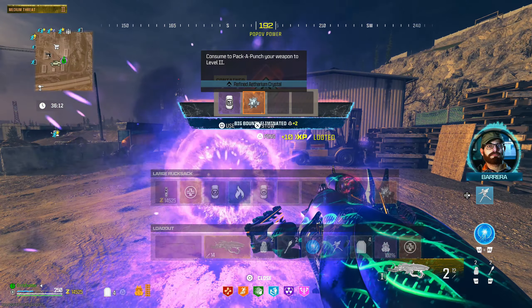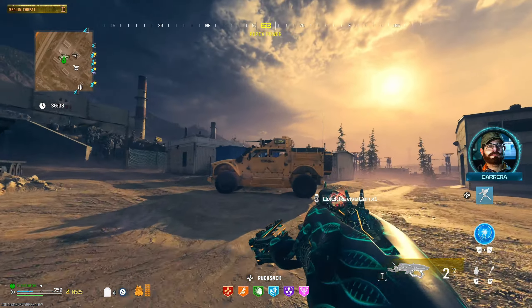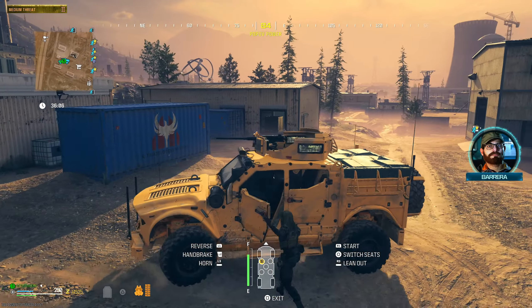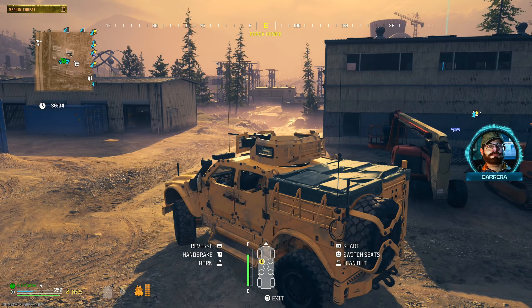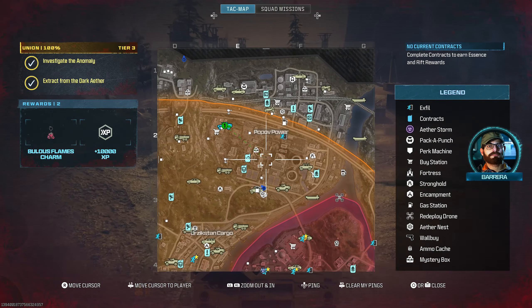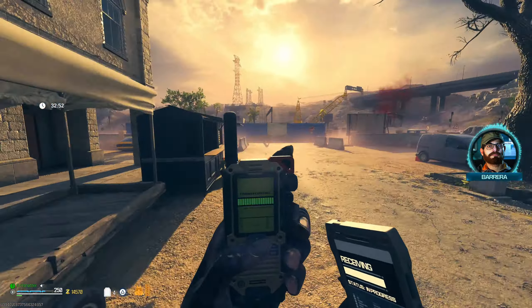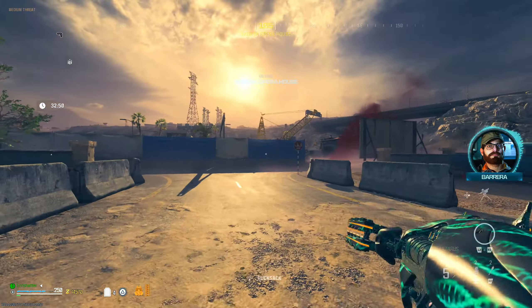We got a pack two crystal, which we already had, but that's okay. Now we can try to get another one, and if it is a Disciple so be it — now we can actually try it. I just didn't want to get it first in case we struggled. All right, hook me up game, let's get a Disciple. So far this is actually doing pretty good.